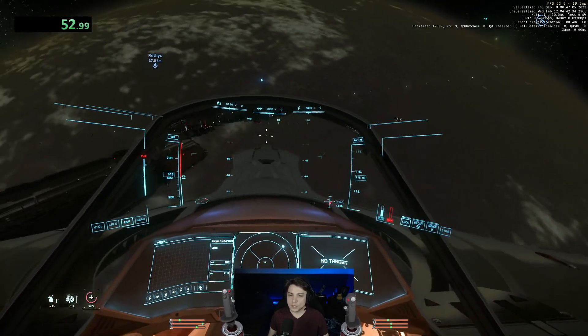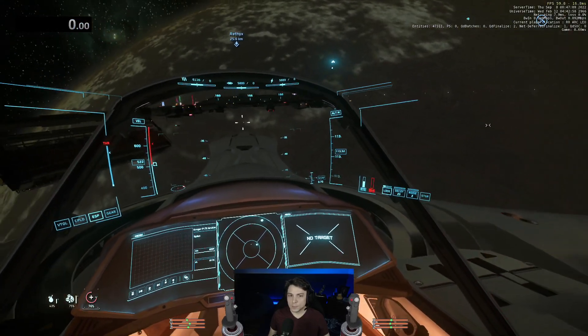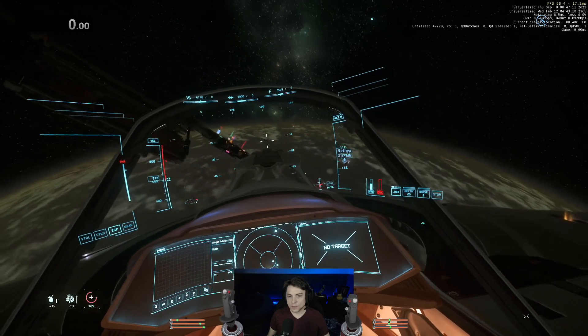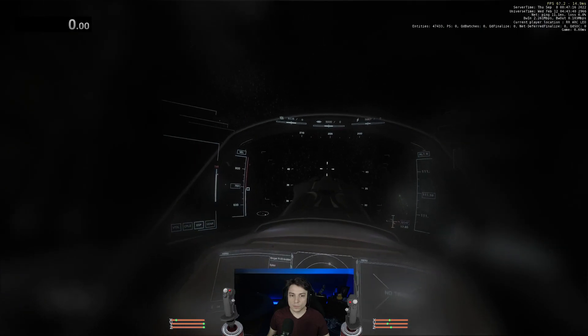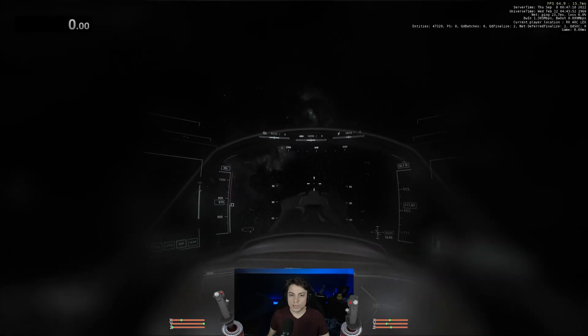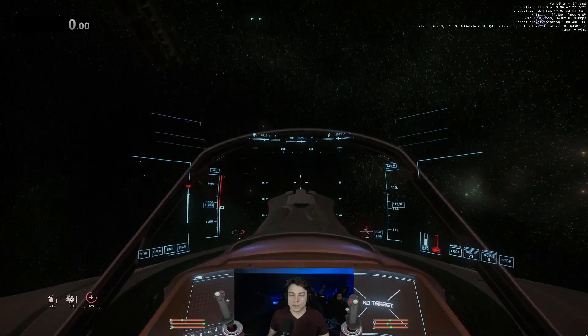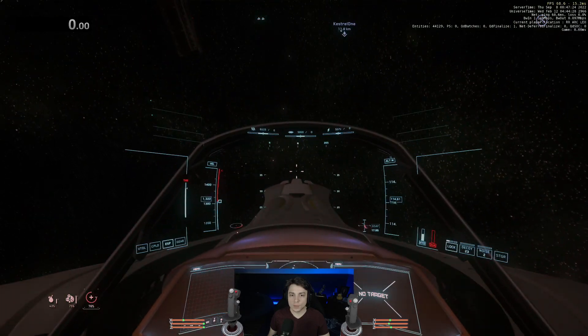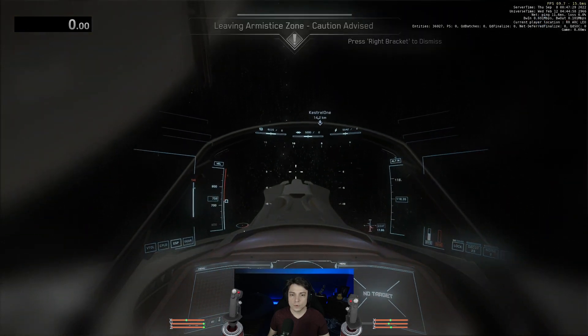The second way to mitigate G's is to thrust in the exact opposite direction. For example, if I'm in a turn and I'm up strafing — you can see it on my overlay — what's going to happen is I'll down strafe now. Watch what happens: I'm still in the same turn, but now I'm down strafing and it got rid of all the G's. I'm in negative G's. I'll up strafe again, and so on.